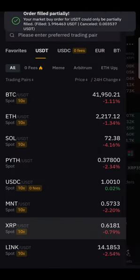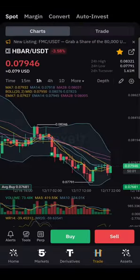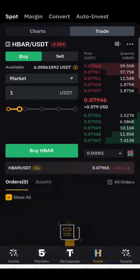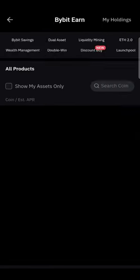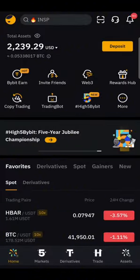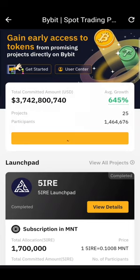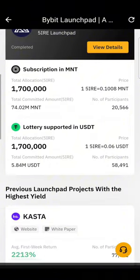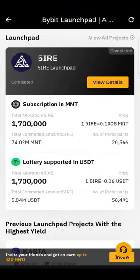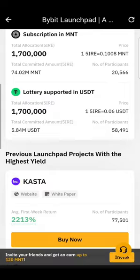Or maybe you want to buy HBAR — you can buy with as little as $1. Everything that you buy, you can go to buy-to-earn and stake whatever token you have. Highly recommended is to go to Launchpad — the average growth is 645%, but you must follow. The only requirement to enter is holding MNT and USDT. USDT of $100 — once you hold $100, you're eligible to join in. Now you know how to top up with Bybit.